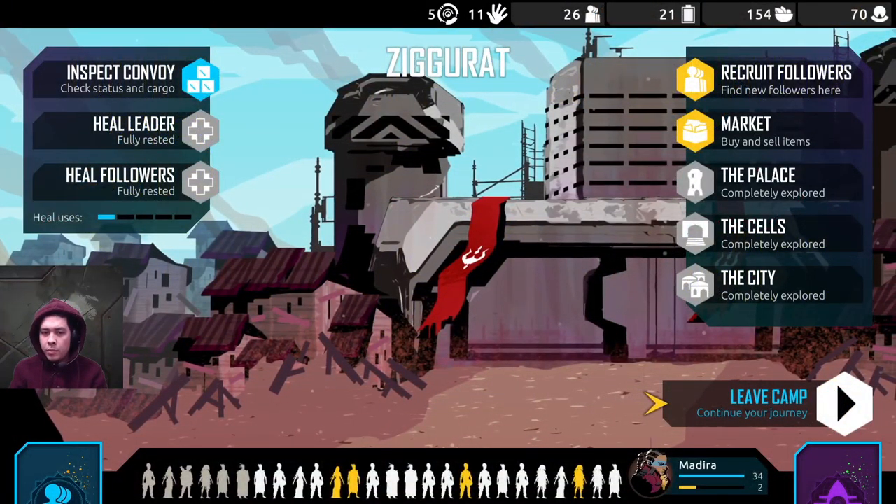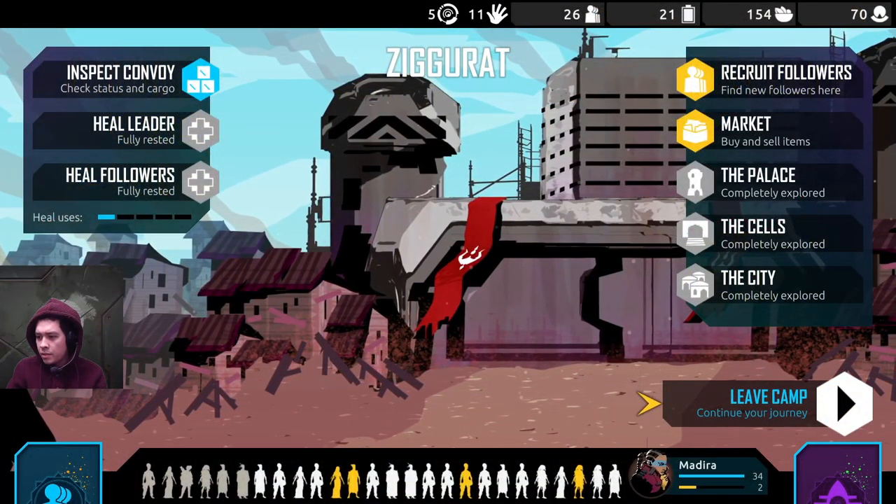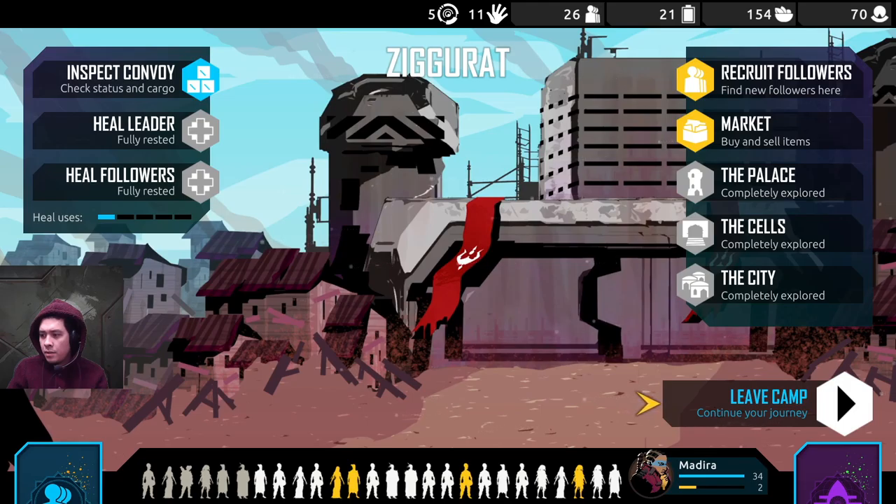Good evening, everybody, and welcome to another episode of Your Vegetable Father Plays. My name is Dad Radish, and I'm your Vegetable Father. We're back with No More Profit — it's the second session, so we made it through the first area yesterday.